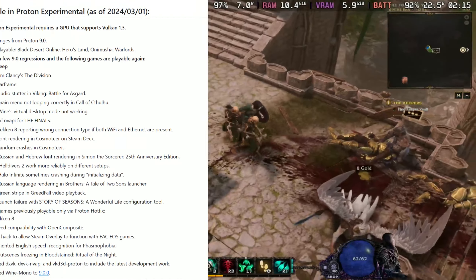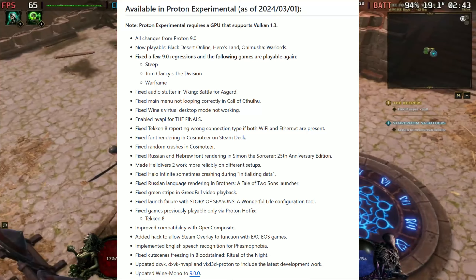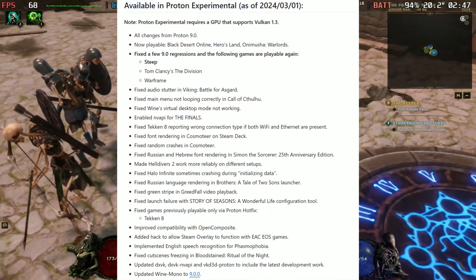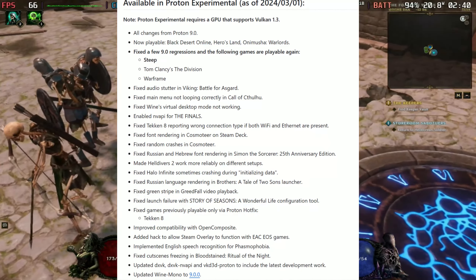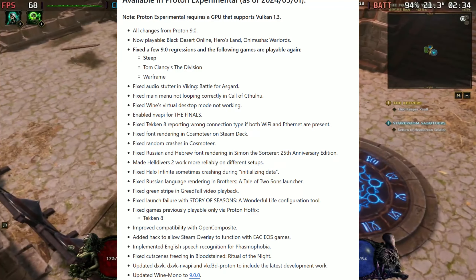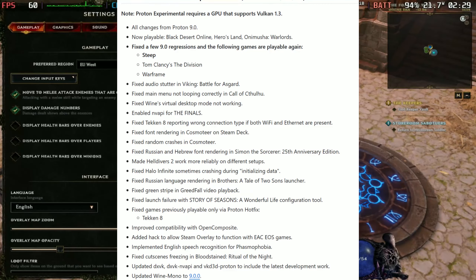For some news, we have an update to Proton Experimental. With this it now makes some games playable — Black Desert Online, Heroes Land, and Only Musha Warlords are now playable. It also fixed a few 9.0 regressions, and the following games are playable again: Steep, Time Clickers, The Division, and Warframe.